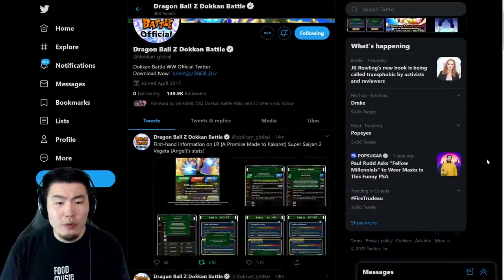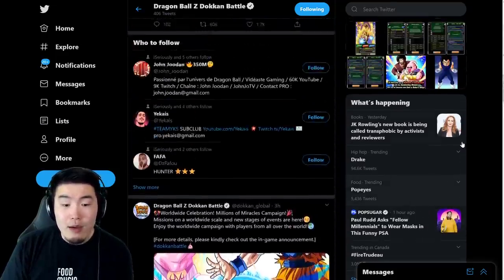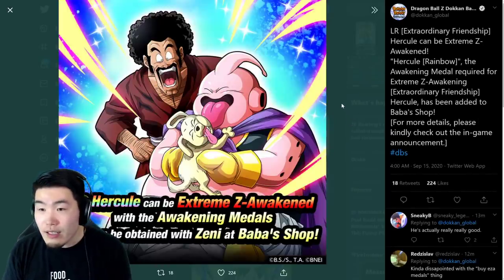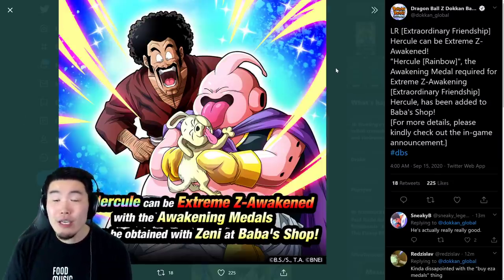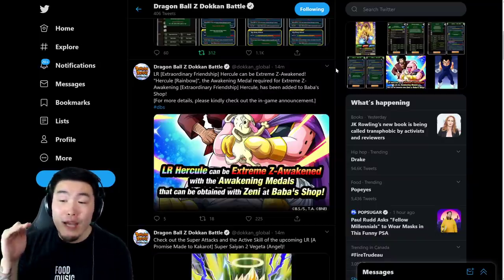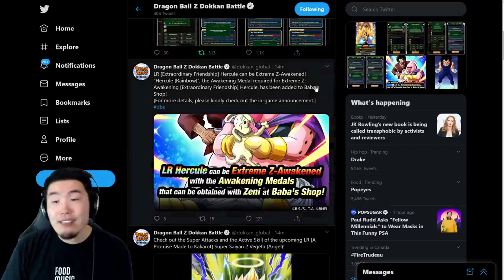Let me just quickly refresh the page to make sure we don't miss anything. No, that's it. We got the Vegeta details, we got the Vegeta animations. And we also got the little release here telling us that the Baba Shop has the medals for Extreme Z Awakening for Hercule. By the way, you can only buy three per day. They cost three million Zeni each. And you have to get 45 in total, I believe. So 15 days, essentially, of buying medals.